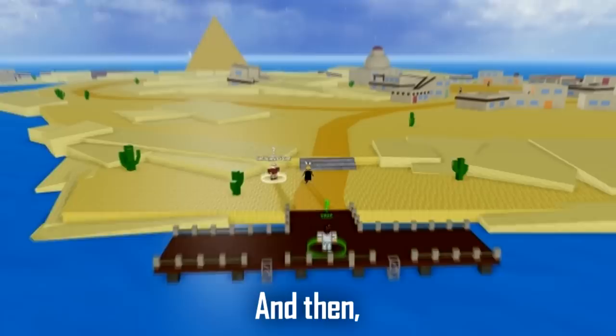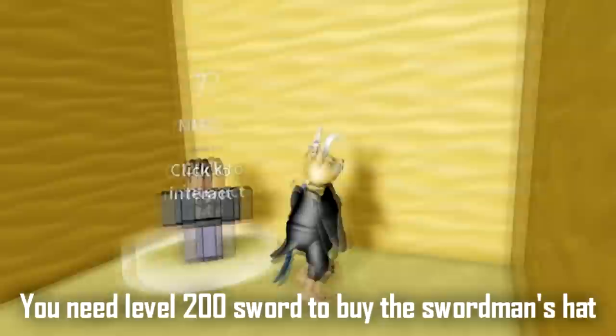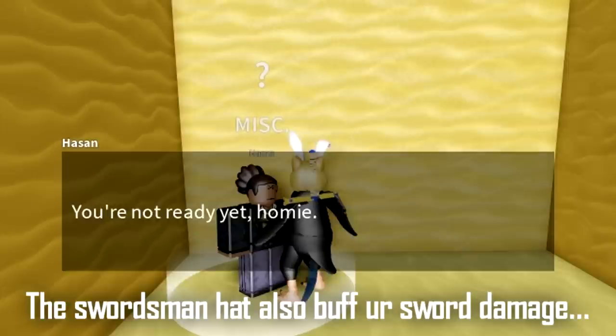And then, we got the swordsman hat. To get this hat, you need to look for Hassanin Pyramid. The pyramid is located at the desert island. You need level 200 sword to buy the swordsman hat, and it will cost you 150k belly. The swordsman hat also buffs your sword damage by around 10.